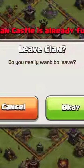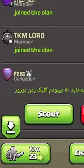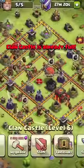Here's how it works. Leave your clan and go to the join clan tab and search 'request and go'. Join a donation clan and post your request. Once your clan castle is filled, leave and go back to your home clan.